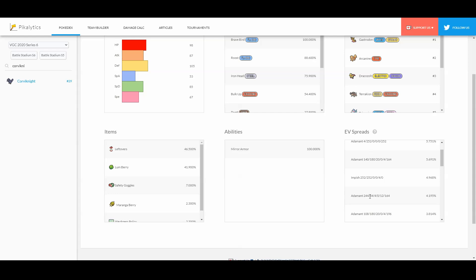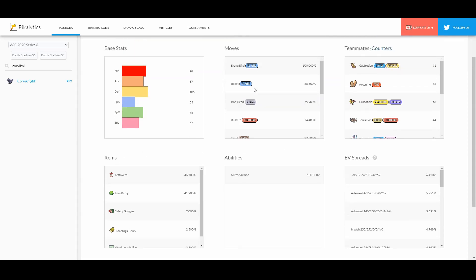This more aggressive spread has less HP but more into attack. 84 attack is to allow you at plus 1 or 2 to KO Togekiss, and 164 is a really good speed mark for Corviknight — two Airstreams allows you to outspeed Dragapult. Dragapult won't be around in Series 6, but 164 is still a good speed mark. For a more aggressive option, go with 180 attack, which I think is the equivalent at plus 2 compared to just needing one Bulk Up.